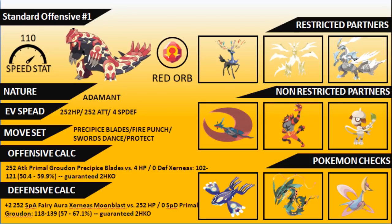For restricted partners, Xerneas is probably the number one partner you'll see with Groudon. Other options include Ultra Necrozma from Dusk Mane or Dawn Wings before it mega evolves, and Kyurem-White on more meme-y gravity teams. For non-restricted partners, Salamence offers Tailwind and Intimidate support and is an excellent switch-in against opposing Primal Groudons. Incineroar pairs well with Groudon — it can take advantage of Sun, has Dark typing, Intimidate, and Fake Out support.